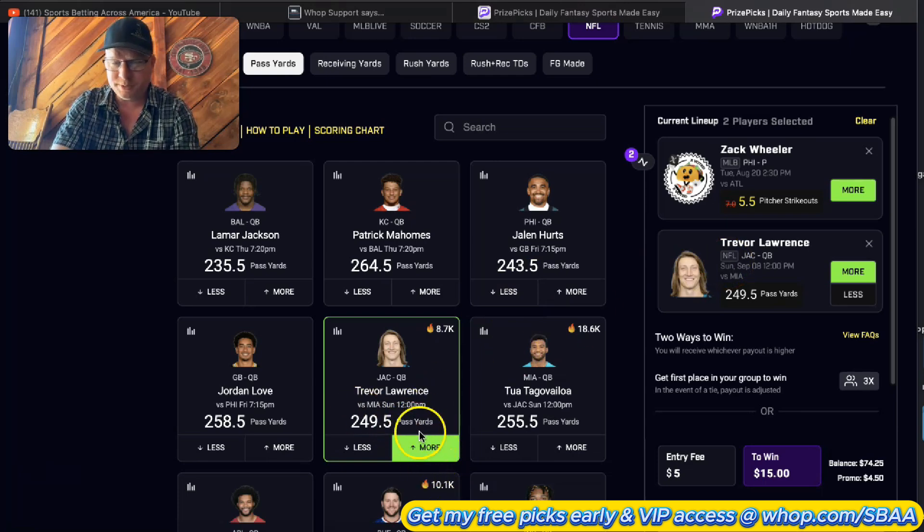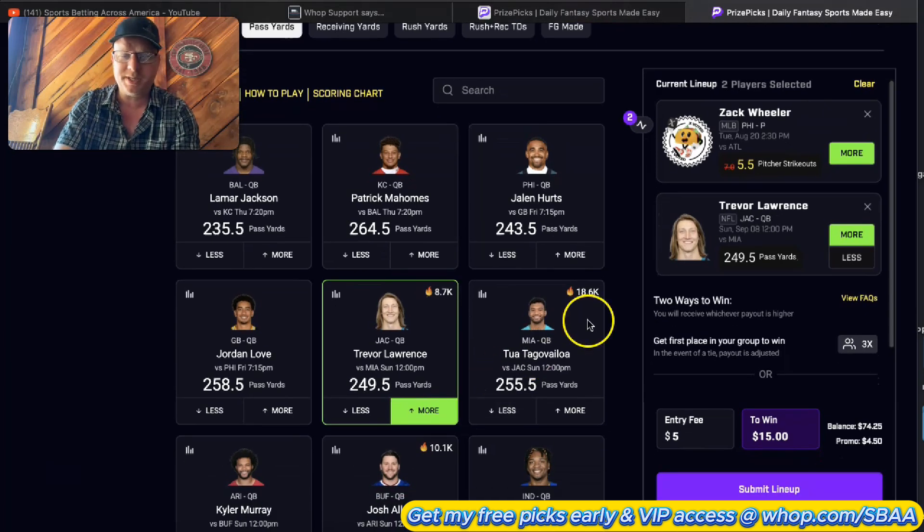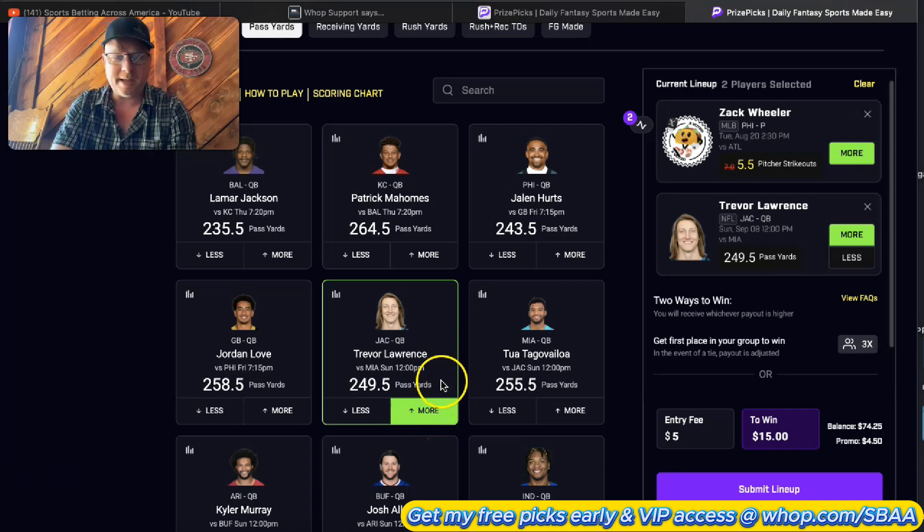One of my favorites is Trevor Lawrence, and I'll tell you why. The Miami Dolphins have a significant home field advantage the first month or even six to eight weeks of the season - it's very hot and humid down there. When you're the opposing team at an afternoon start time, the sun is literally directly on you. You saw it last year with the Broncos beat-down where the Dolphins put up 70 points - it was just a tired defense. Denver ended up being a top-12 defense statistically even with that 70-point game.